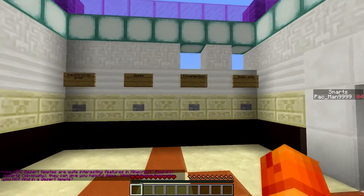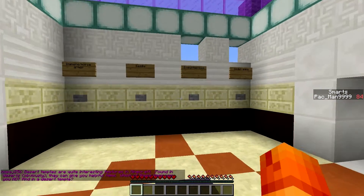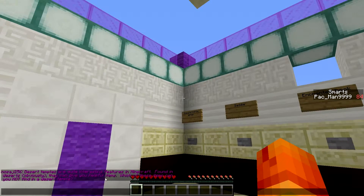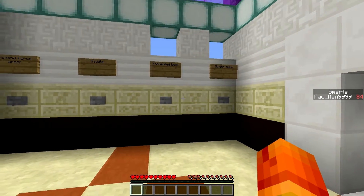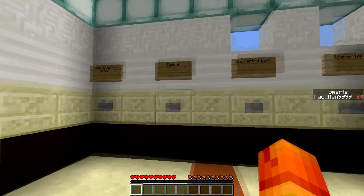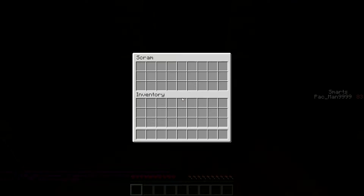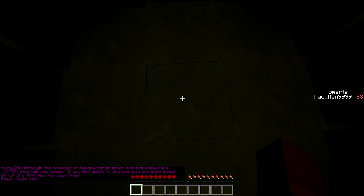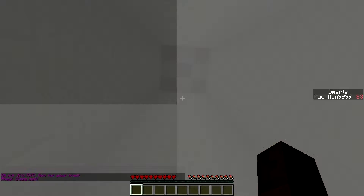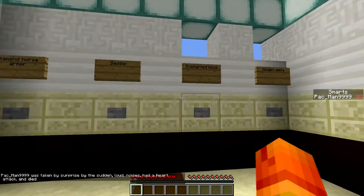The question is: found in deserts and desert temples, they can give you helpful items. Which of these items can you not find in a desert temple? I said enchanted book last time, I'm pretty sure. So I'm gonna say diamond horse armor. Nope, god dang it. False alarm — it's wrong. Okay, so 1 in 73 chance it can still spawn. Not diamond horse armor then.